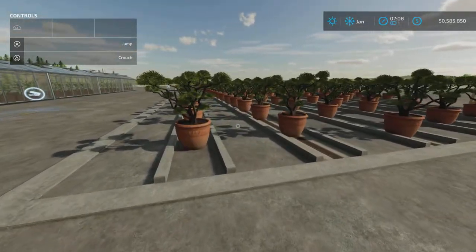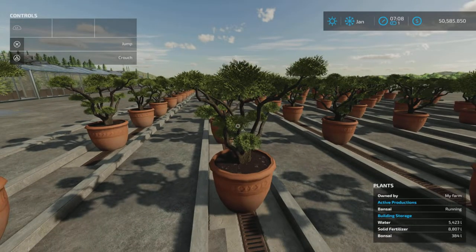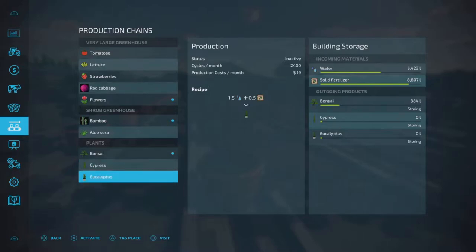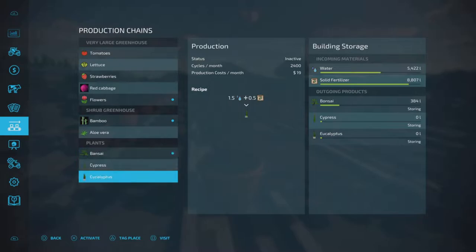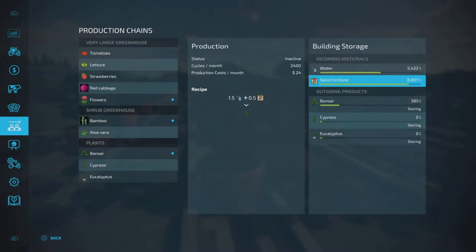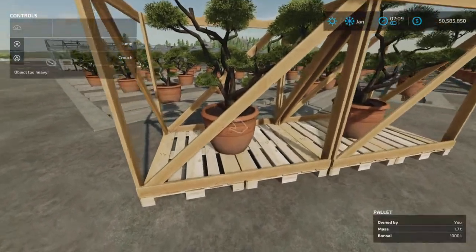Last but not least is the plants — I have bonsai growing here. You can grow bonsai, cypress, or eucalyptus, and they all have exactly the same recipe: 1.5 water to 0.5 fertilizer — no seeds in this one. That's 2,400 cycles per month. If you have all three turned on, it's going to use three times the amount of water and so forth.